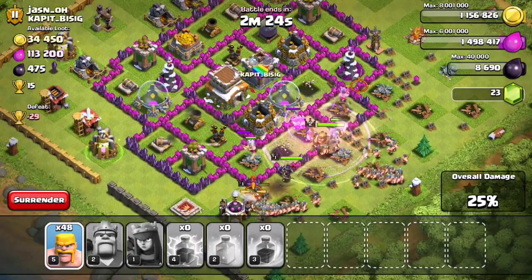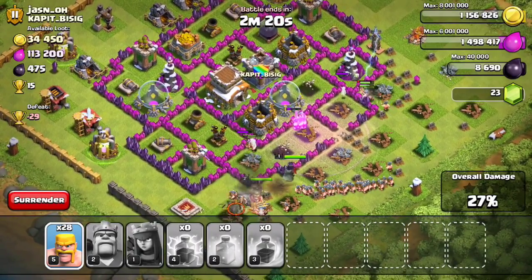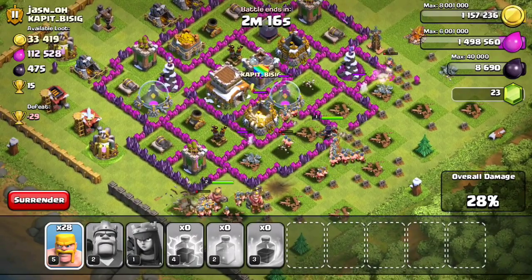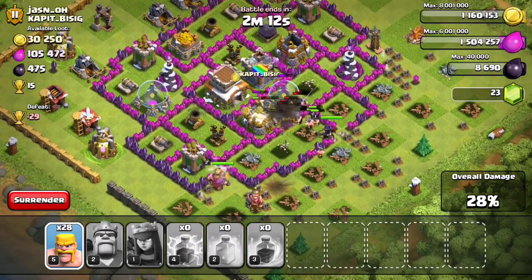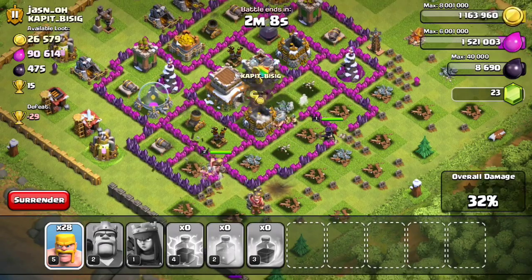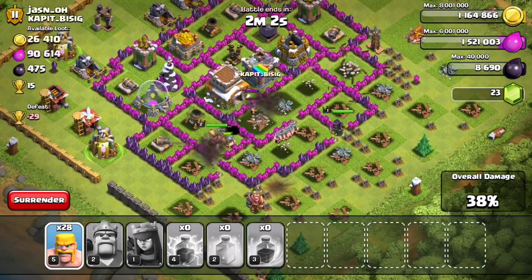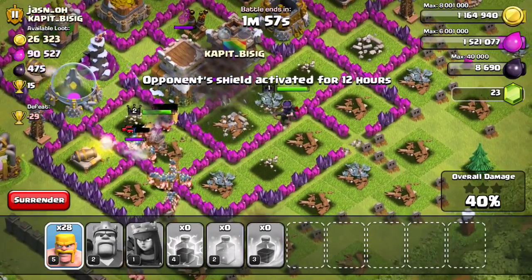I dropped them all together this time, and they all went to the middle. Many went toward the center while some followed the Barbarian King and others followed the Archer Queen. We're now at 33% and hopefully winning. We got almost all of the loot already, which is great.